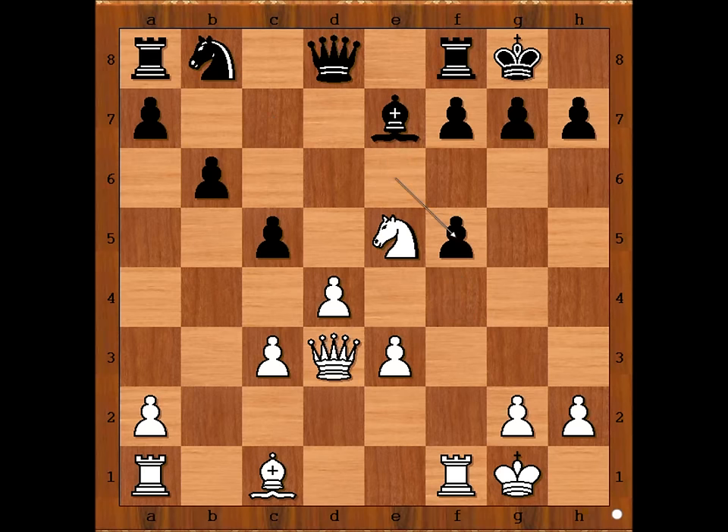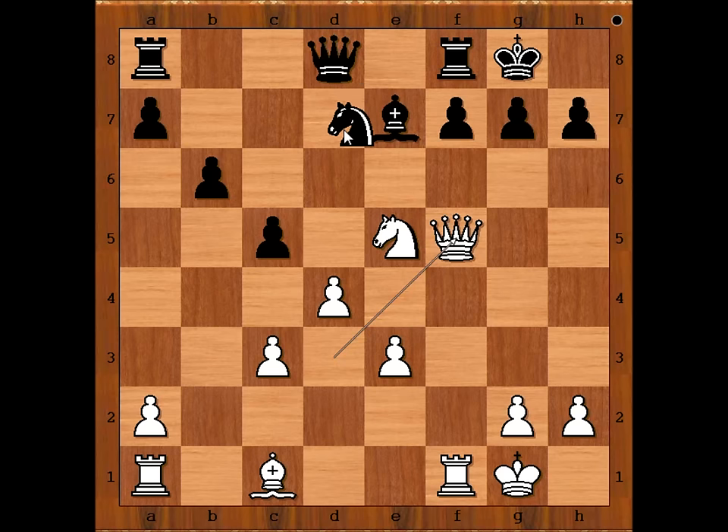Pawn takes pawn. Perhaps a better try was f6. We have e takes on f5, queen takes on f5 - black to move. Black would love to develop the knight somewhere, but it doesn't work, does it?